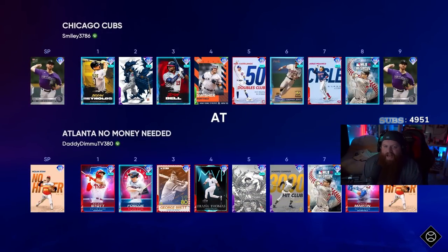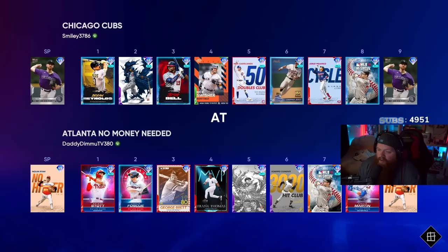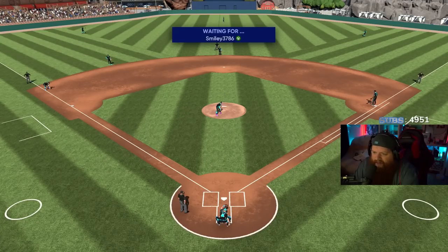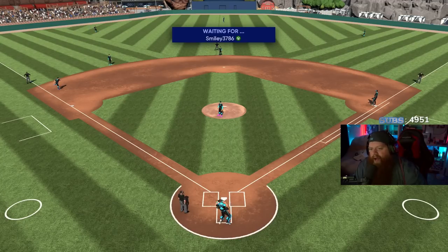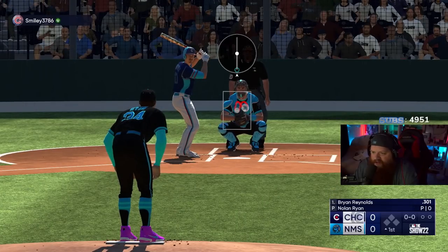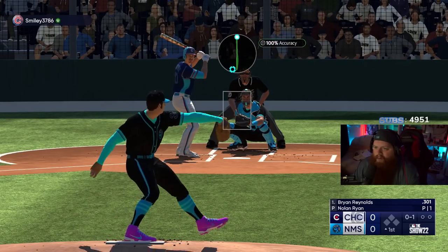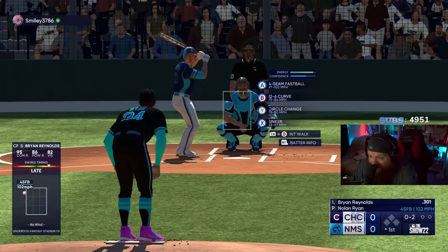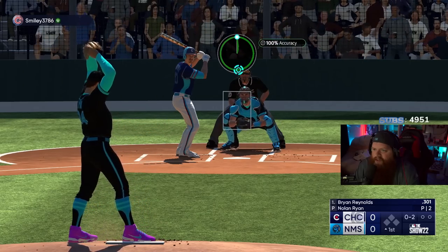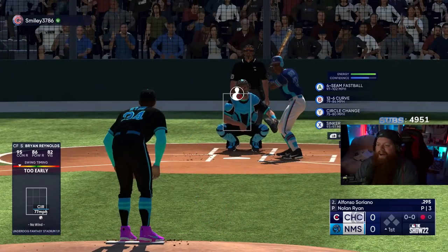Hopefully we can hit, but this video is not about the hitting — it's about whether Nolan Ryan's got it. We're going up against this guy who has a Parallel 5 Brian Reynolds in his lineup. First batter: we go up and in at 102 — that's where we hit that Outlier threshold. Then circle change low and away, and we get the whiff. Nolan Ryan, first batter — three pitch strikeout.